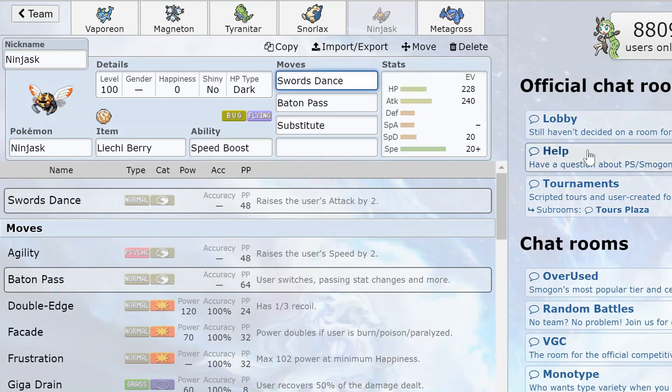Hi everyone, it's Feppikuno and today I want to tell you about my Ninjask team. Ninjask is usually thought of as a low-ladder Pokémon and it's despised by everyone who is trying to ladder properly. But I actually managed to top the ladder with it, and I think it's really interesting to do that because most ladder players are well prepared with their phasers. But that's the point of this team — I intend to break past these phasers and let my recipient sweep.